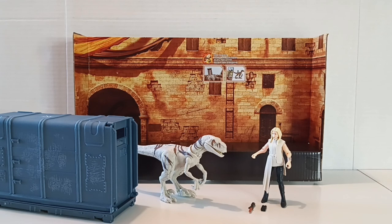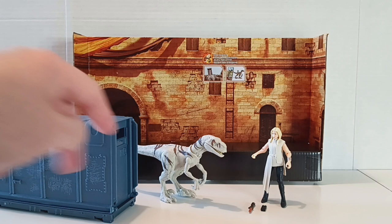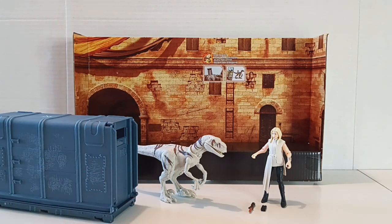Here's everything included in this set: we've got the canister, Ghost, Sonia Santos, and a couple of her accessories. Let's go ahead and start looking at these one by one.